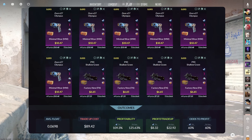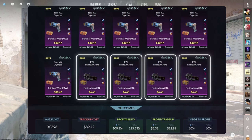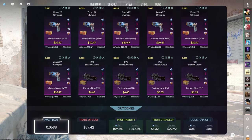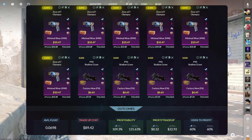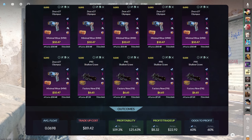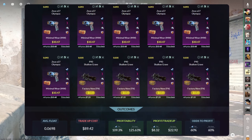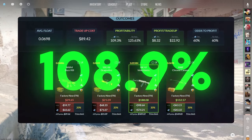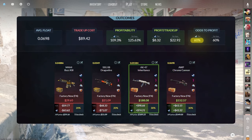The most profitable classified to covert trade-up consists of 6 minimal wear classified skins from the Kilowatt Case and 4 factory new classified skins from the Glove Case, below a .07 average float. The easiest way to do this is by keeping the Kilowatt skins below a .093 float and the Glove Case skins below a .035 float. Make sure to get the Kilowatt inputs for around $10.47 each, and the Glove inputs for around $6.65 each. This trade-up costs just around $90 total and has a 109.3% profitability after Steam fees, with a 60% chance to profit each time.